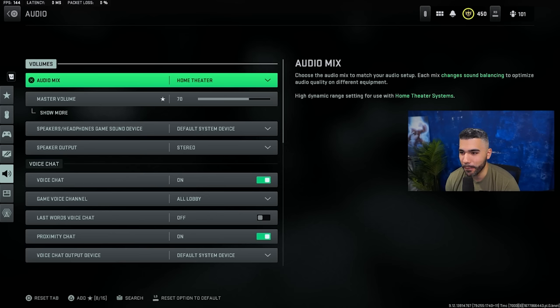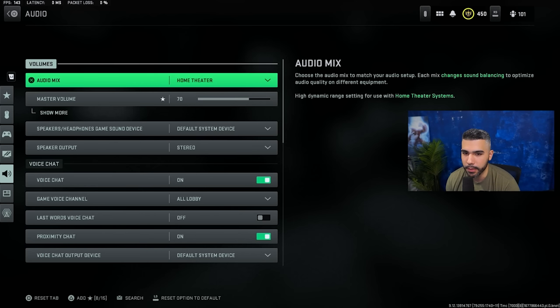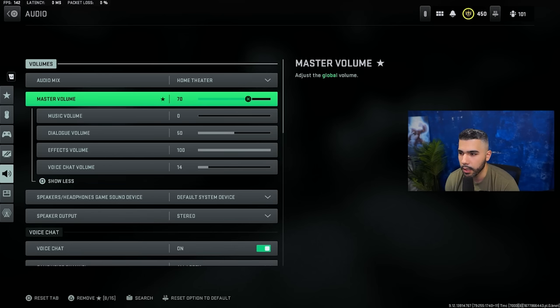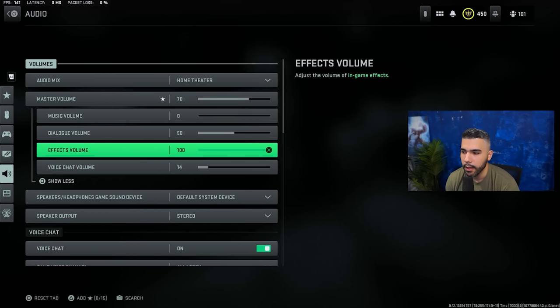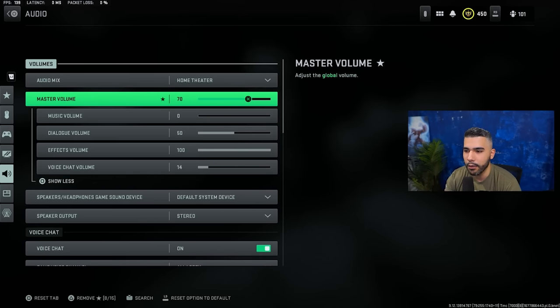For audio — a very important thing in MW2 ranked play. You can hear everything; the footsteps are pretty loud and it's a problem. Run home theater — it's more directional, so you can hear where footsteps are coming from. You do need your volume fairly loud to really hear them. I have master volume on 70, music on zero — you don't want to hear music — dialogue on 50, effects volume on 100, and voice chat volume on 14. This setup helps me hear footsteps as well as possible. Obviously don't go too loud or you'll hurt your ears.